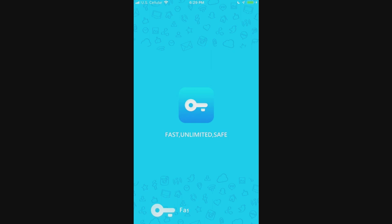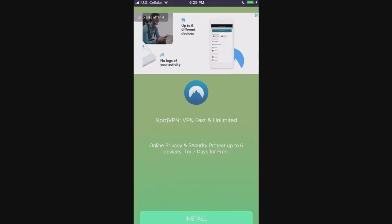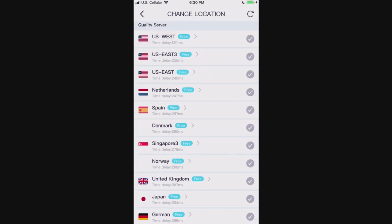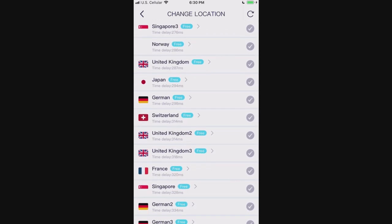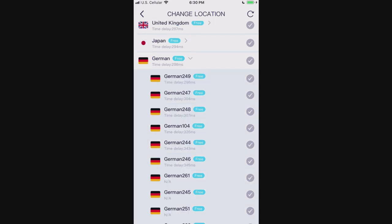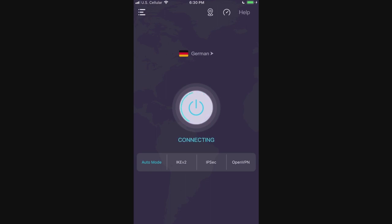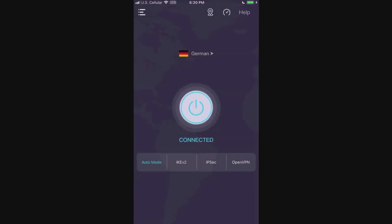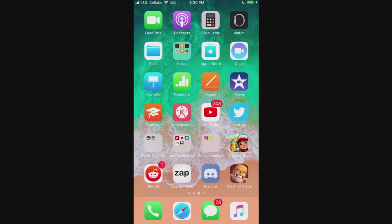Depending on what app you have or your internet speed, it might take a while to load. There's also an advertisement so just wait and then click skip ads. Once you're in the VPN app — and you can use any VPN app you want — click on the location section and change your location. Look for Germany. You can see right here it says 'German' and it's free. Click on that, and it will connect you to the VPN server. You can see the VPN icon appear at the top of the screen.